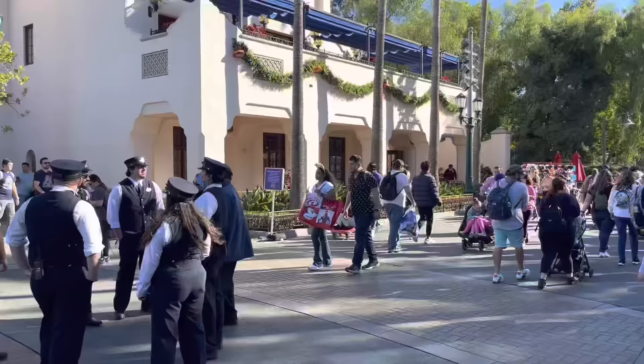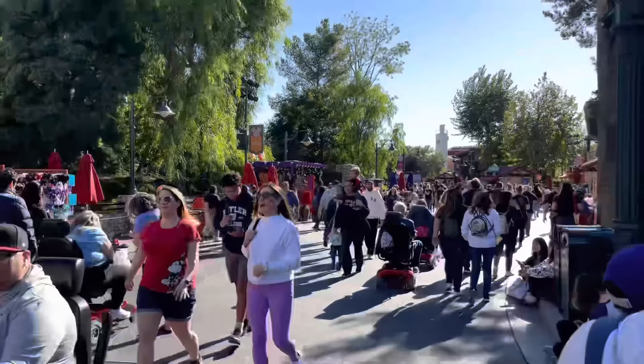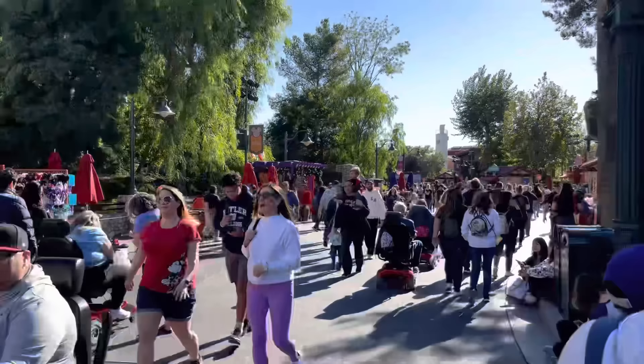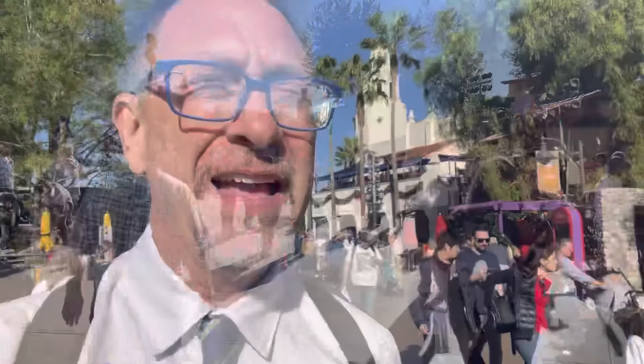When you line up for rope drop, line up right here by Cars Land. Some people say go through Hollywood Land, but I wouldn't do that — you can get bottlenecked at Guardians of the Galaxy when trying to get to Cars Land. Some others say cut through Avengers Campus, but I wouldn't advise that either. Walk all the way down the main street and turn left right into Cars Land.